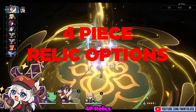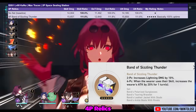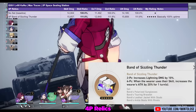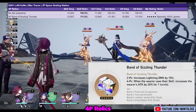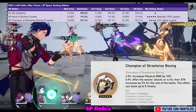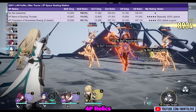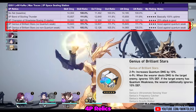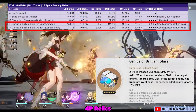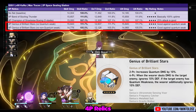Now let's talk about her four-piece relic options. The overall best option is the Band of Sizzling Thunder — you'll have excellent uptime on the 20% attack buff since you'll be spamming her skill, and DOTs scale off attack so the 20% attack is very good. Another attack-focused set is the four-piece Champion of Streetwise Boxing, which has a bit of ramp-up time but provides 25% attack and is actually pretty close in performance to Sizzling Thunder. A sleeper pick is the four-piece Genius of Brilliant Stars — against a quantum-weak enemy this can outperform Sizzling Thunder, since the defense multiplier is less common than attack boosts, though it's more situational.